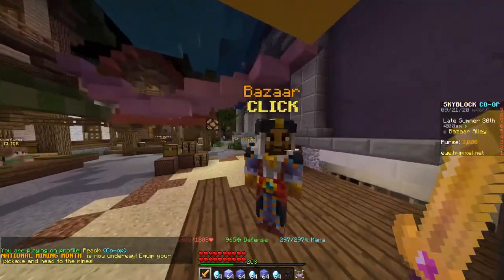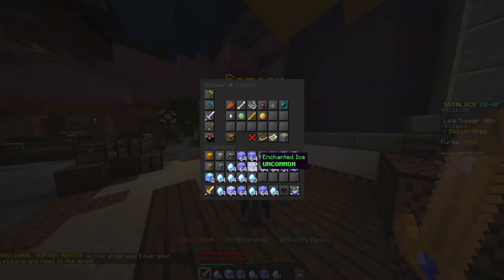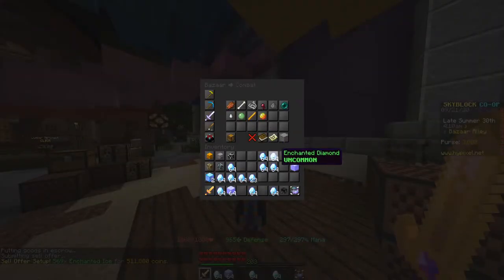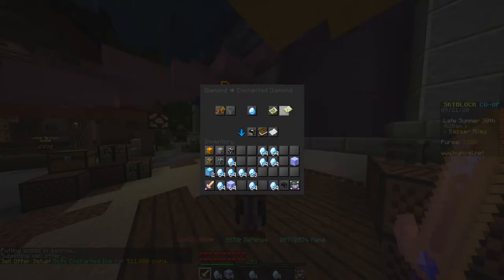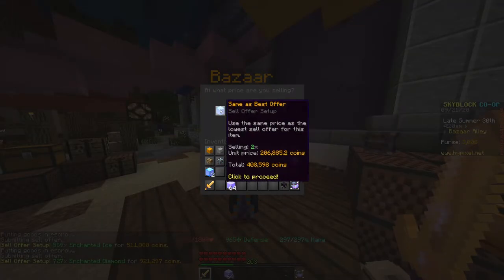Now that we're at the bazaar, we're going to go to enchanted ice and create a sell offer, same as best offer. We'll do the same for diamonds and the enchanted diamond blocks.